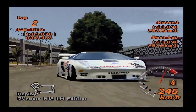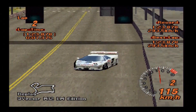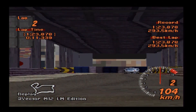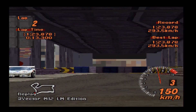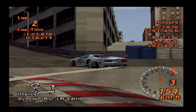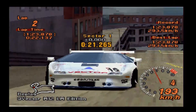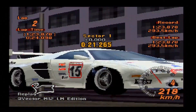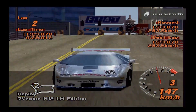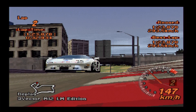Hi again guys, and welcome to another specific car review. We're jumping way back in time to the late 90s for Gran Turismo 2, with one of my favourite cars in the game as a kid and still one of my favourites to this day. Certainly one of the most unique cars Gran Turismo has ever had — the Vector. In particular, the only Vector race car in Gran Turismo, the M12 LM edition, which is loosely inspired by the real-life race car, which I believe ran as a GT2 machine.